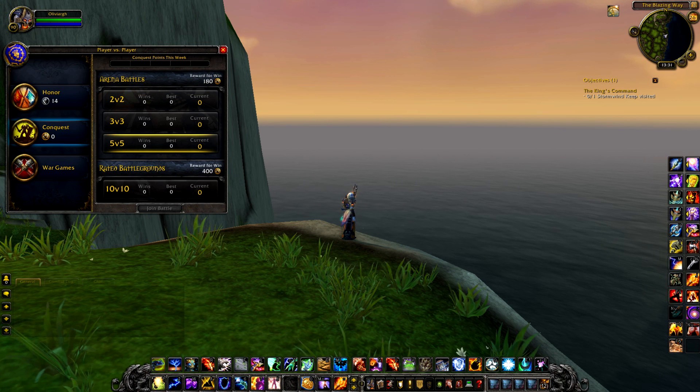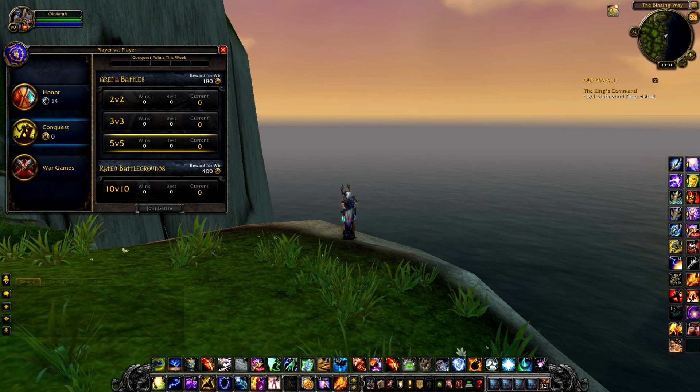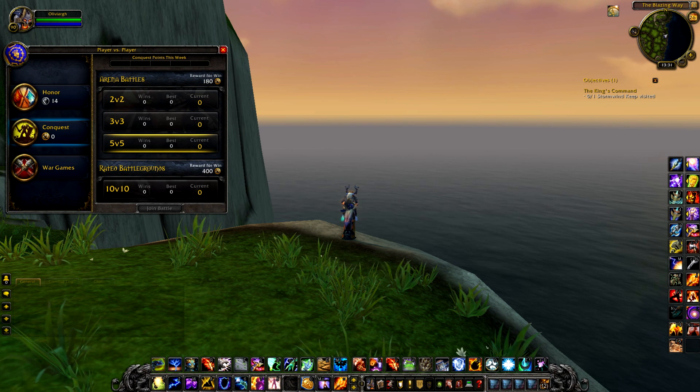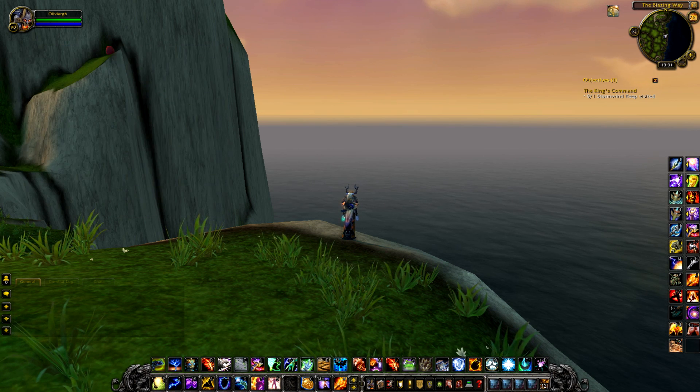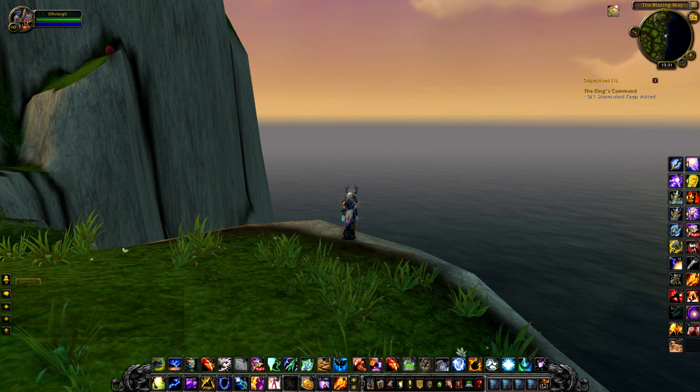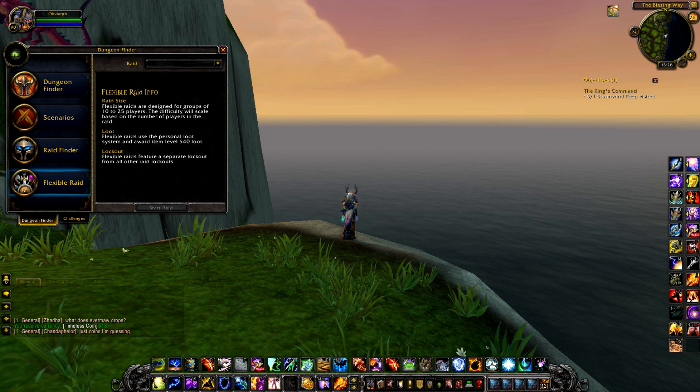For twos you need a group of two, for threes a group of three, for fives a group of five. Your rating is now a personal rating — no longer a team rating — and conquest points earned week on week are based off that personal rating. You've got a win-loss record and that's about it. It's pretty straightforward but still big news for arena teams.